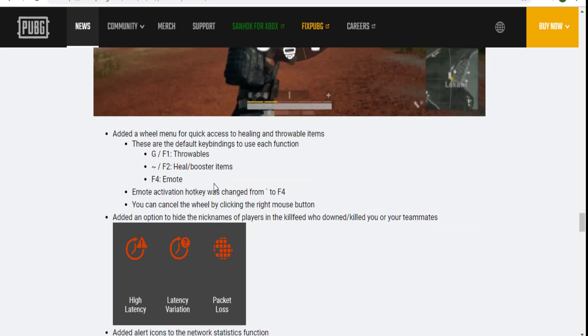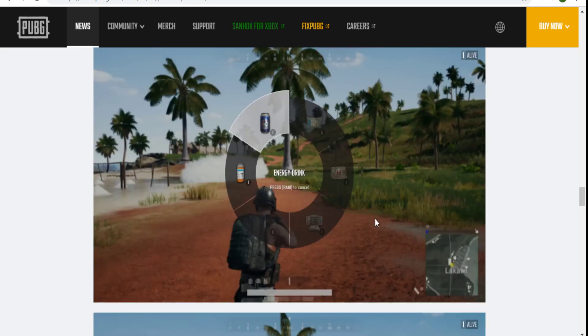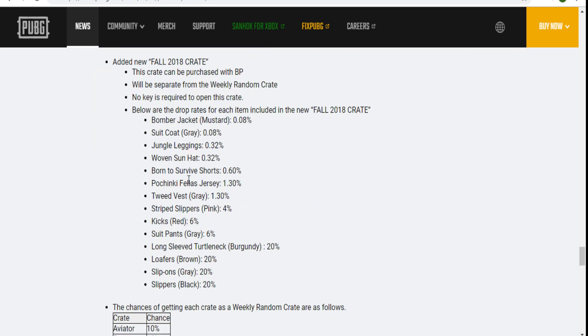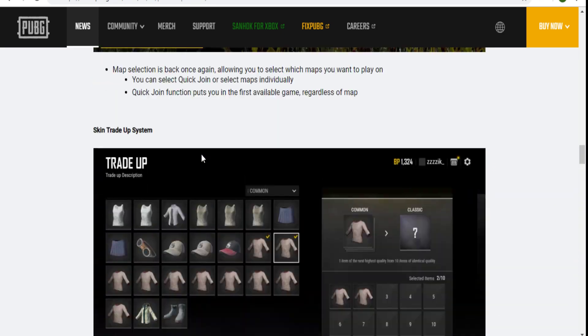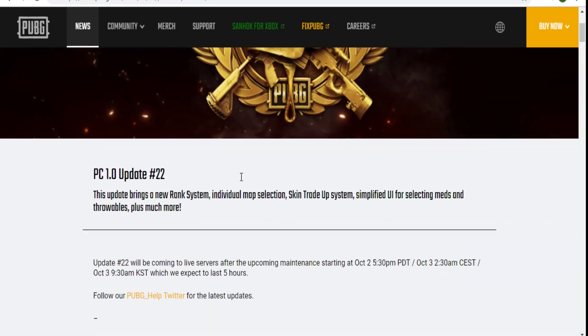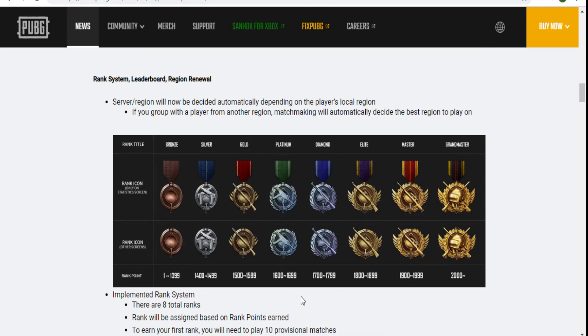There are lots of bug fixes, but the main updates are: grenade and healing quick-selection, emote quick-select via a key like F4, high latency alert that turns red and tells you to check your internet, skin trade-up, map selection, and the ranking system — Grandmaster, Master, Elite, Diamond, Platinum, Gold, Silver, and Bronze. Very nice. And the crate is there too if you want to spend some battle points.